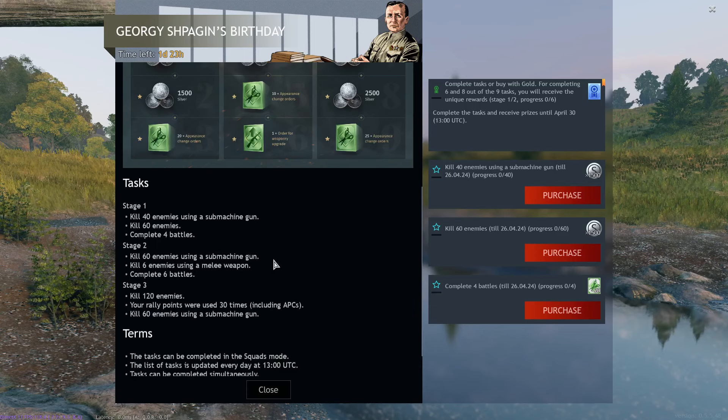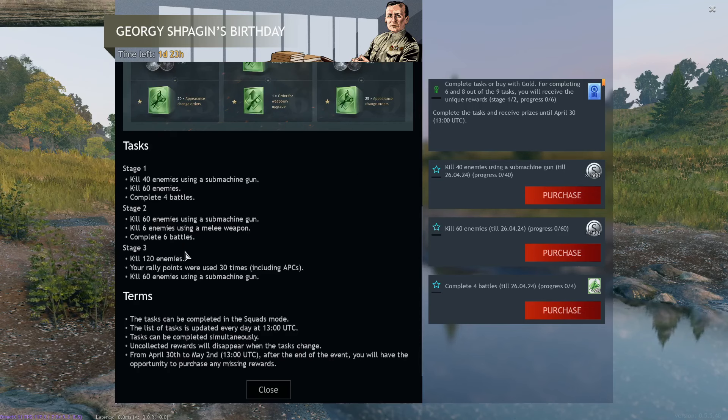The second stage needs you to kill 60 enemies with an SMG — 50% more — and kill six enemies with a melee weapon. This isn't hard. Just grab any bayoneted weapon, or grab an axe or a sword if you have one, especially if you're Japanese, or literally just sneak around and start stabbing enemies with your knife. Knives have the fastest attack speed overall, and even though they don't have the reach or the high damage, if you give your soldiers four yellow melee damage and melee attack speed perks, knives become absolutely deadly and lots of fun in tight corridors. Also complete six battles. The last stage wants you to kill 120 enemies and have your rally point used 30 times, including APCs.